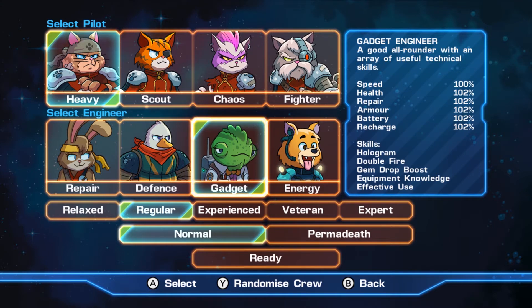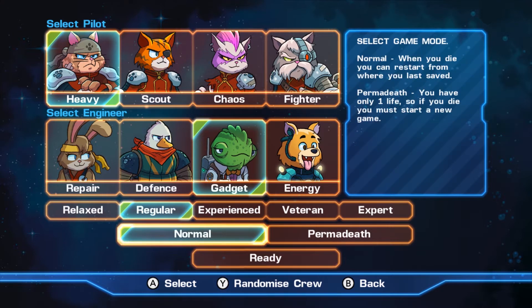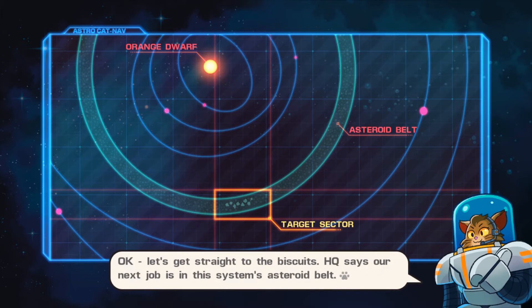I'll go with heavy and gadget. I do have it on experienced on my other save slot, and let me tell you, experienced is tough — it's a real challenge. I'm going to do this one on regular so we can go through easier. You can also choose between normal gameplay with save slots or permadeath, where if you die you start all over.